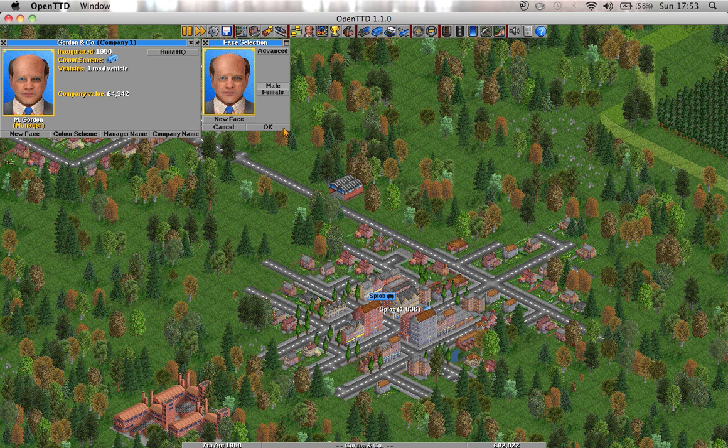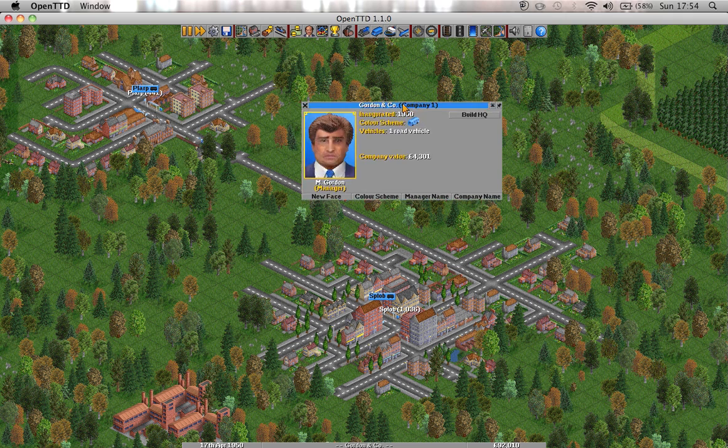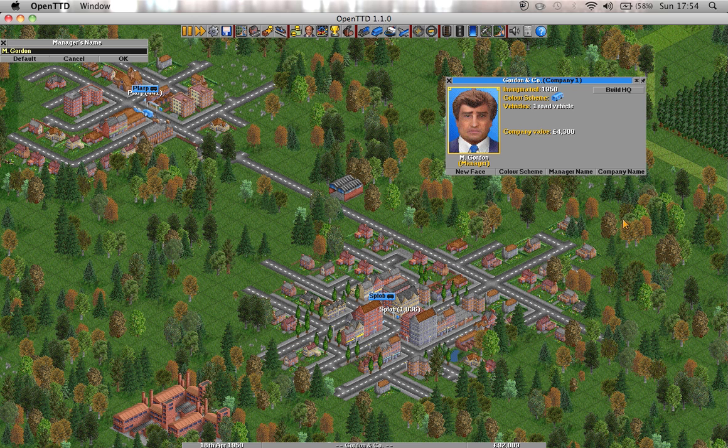He looks very serious, doesn't he? A new face — onto the afro. There we go, oh he looks so sad, doesn't he? Well, this is my manager, from now on that's going to be me. He is going to be called Lord Happy, because he looks so happy. Gordon and Co. — where did Gordon come from? The company name is going to be Really Cool Transport Co. I'm really imaginative, aren't I? Sorted. So now all my vehicles are blue. I can change the colour scheme — if I don't want them to be blue, I can make them mauve. But I'm going to go for bright red. There we go, cool.